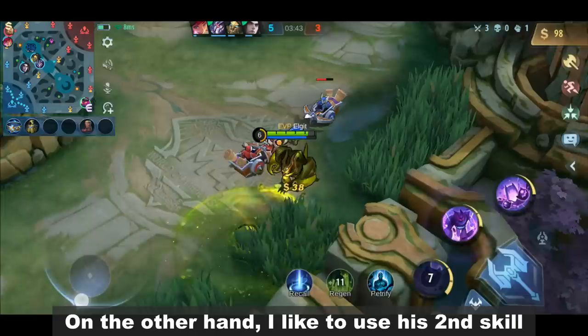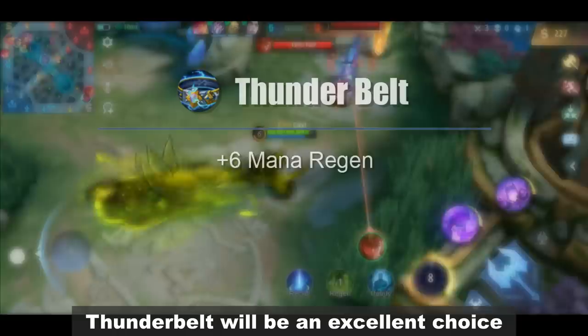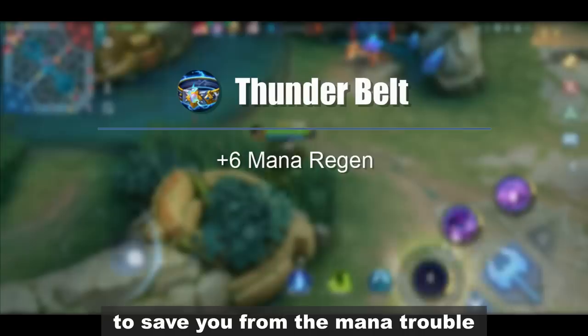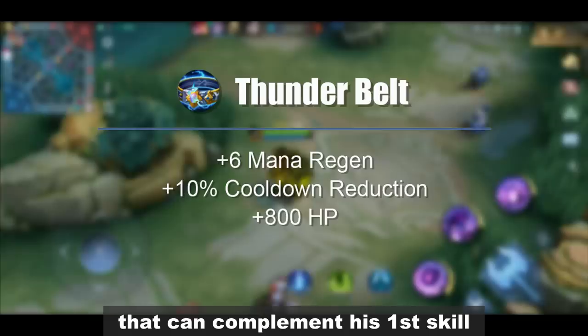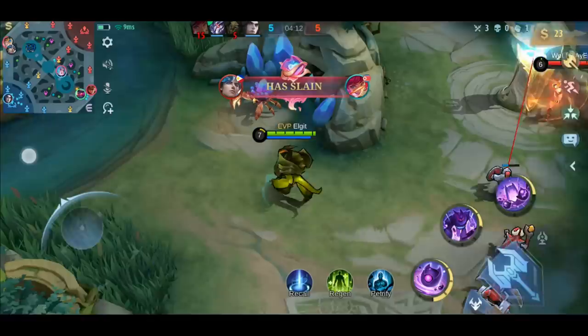On the other hand, I like to use his second skill to reach the enemy's squishy heroes at the back or to dive into the center of a teamfight. Now that Glue will be spamming a lot of his first skills, Thunderbelt will be an excellent choice to save you from mana trouble. It also has cooldown reduction and additional HP that can complement his first skill. Aside from that, it gives physical defense and an HP-based extra true damage that can help Glue in his offense in the early game.